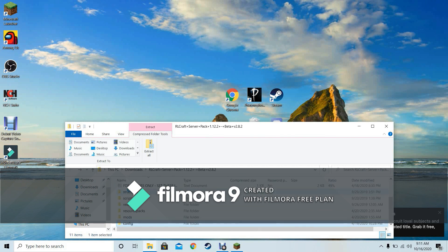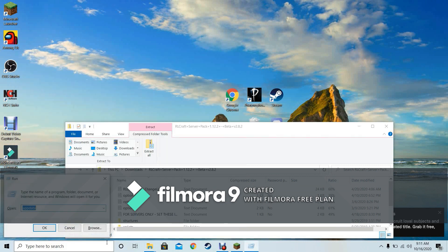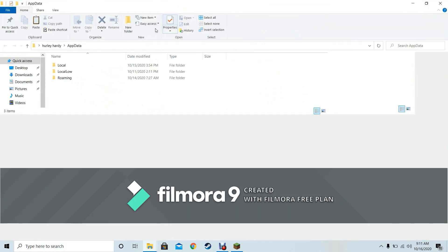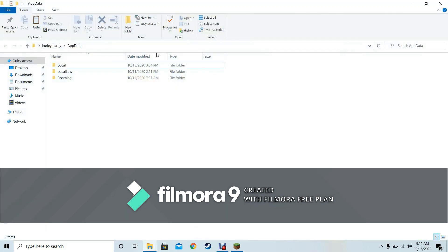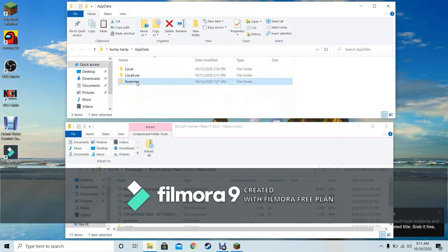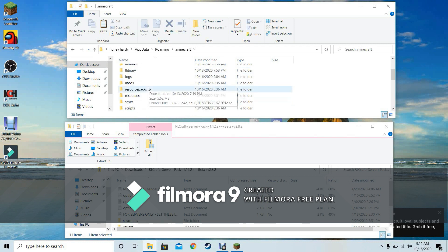Now open the Run dialog, type in appdata, and click OK. It should show three options: Local, LocalLow, and Roaming. You should see those on your screen. Click on Roaming and double-click it.